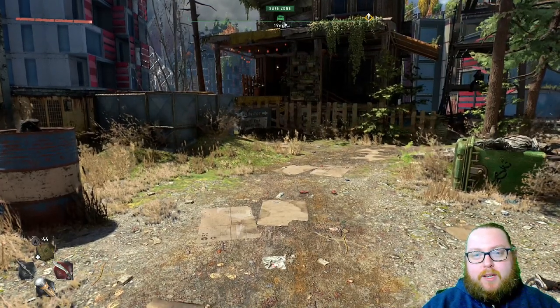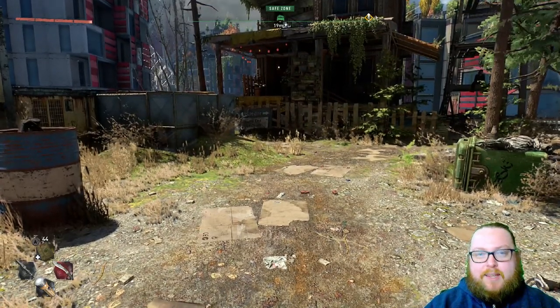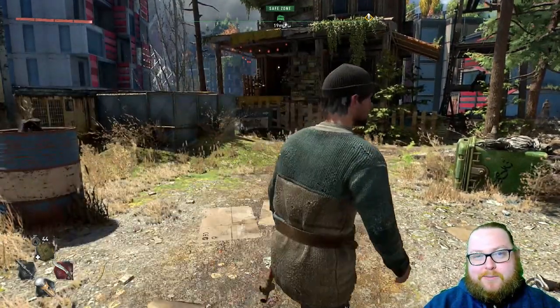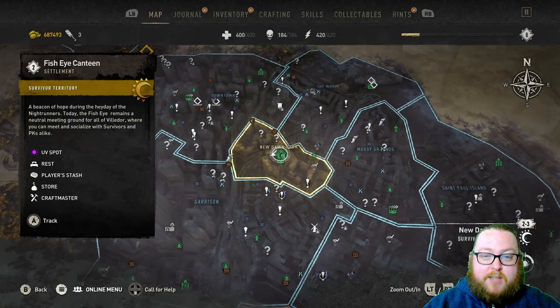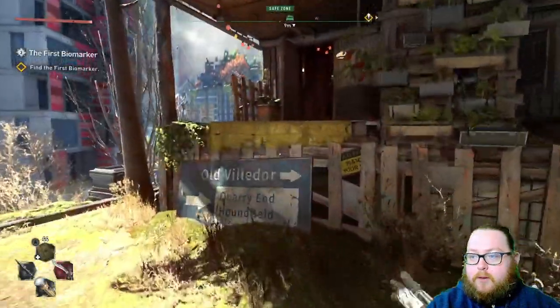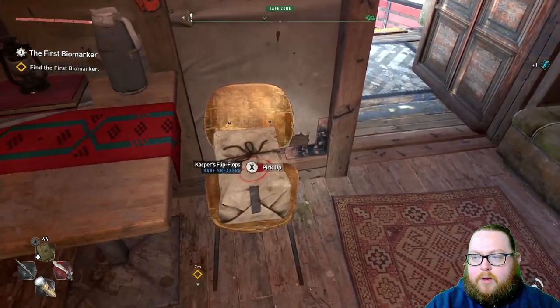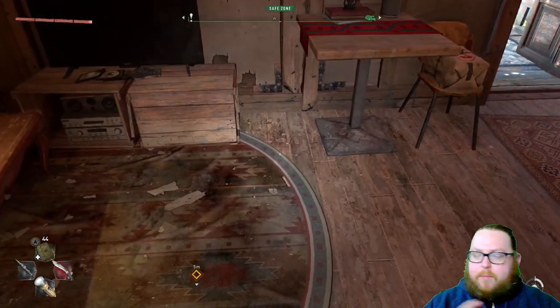What's going on everybody, Respawn Gentleman here. Today I'm going to show you how to get the zero fall damage boots in Dying Light 2. First off, you want to be at the Fisheye Canteen. It's going to be right inside the little safe house here — you can kind of see them right here.